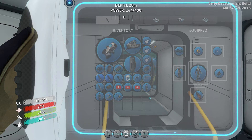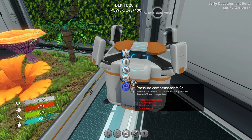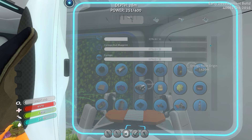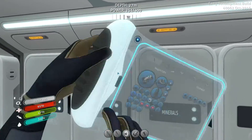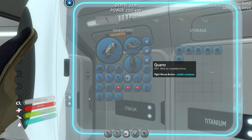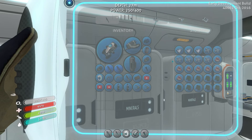Let's see what it takes for the pressure compensator - a plasteel ingot, aluminum oxide crystal, a computer chip. The plasteel ingot takes titanium ingots and lithium. I think we're running a little bit low on titanium at the moment. We have five there and five there, so I'll have to go out and make a run for some titanium before I can build that. Let me drop off some of these things here.